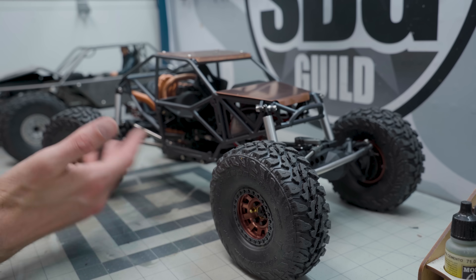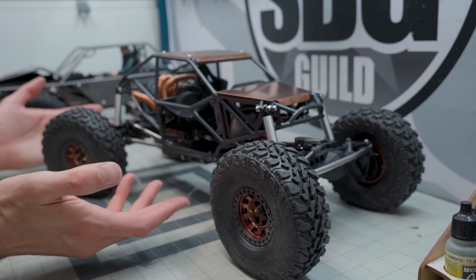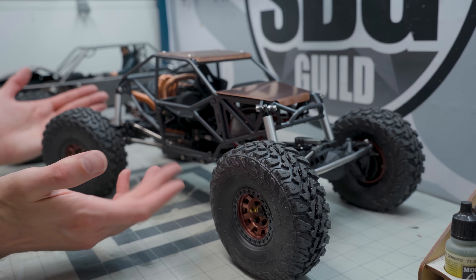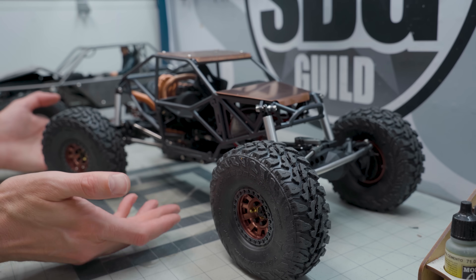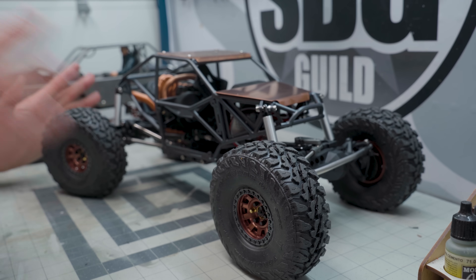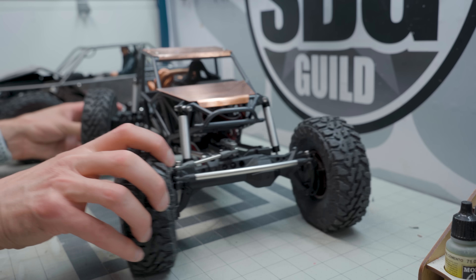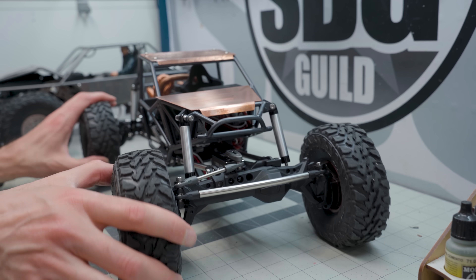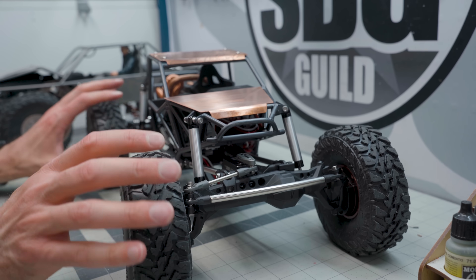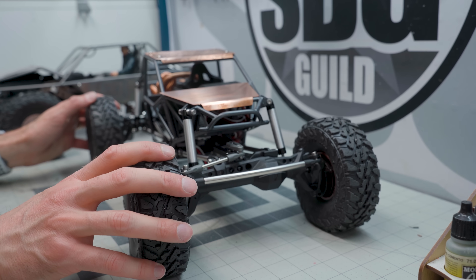This is the 1.9 unlimited class buggy — this is the Jimmy's build, a build-along that Josh is running on his Discord. There's been a lot of progress: the last time you saw this it was in pieces, now it's in one piece and mostly works — it's drivable under its own power. The spur gear still makes a lot of noise and I don't know why, because it's a loose mesh but still makes a lot of noise.